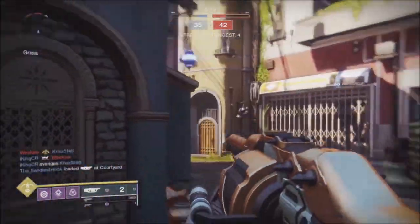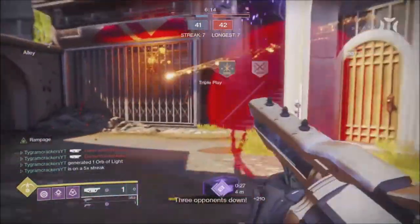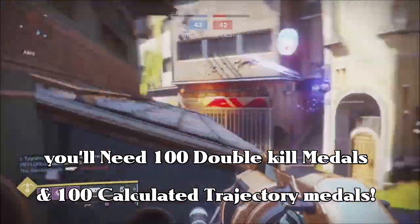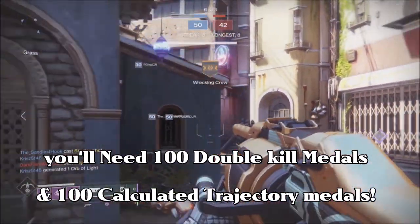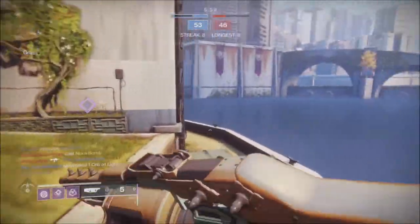But if you guys are struggling with the quest and already know what guns to use, I want to say that the exotic I don't see a lot of people using — and that is the key to getting this gun — is the Graviton Lance. This is the exotic helmet for the Hunter which extends your invisibility duration for an extra three or four seconds, making you invisible for a little bit longer.